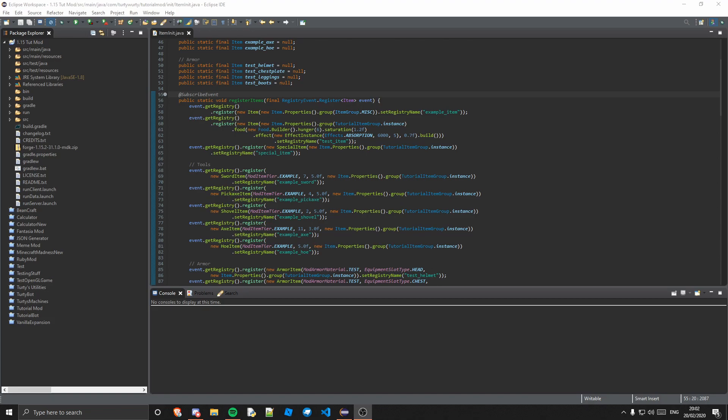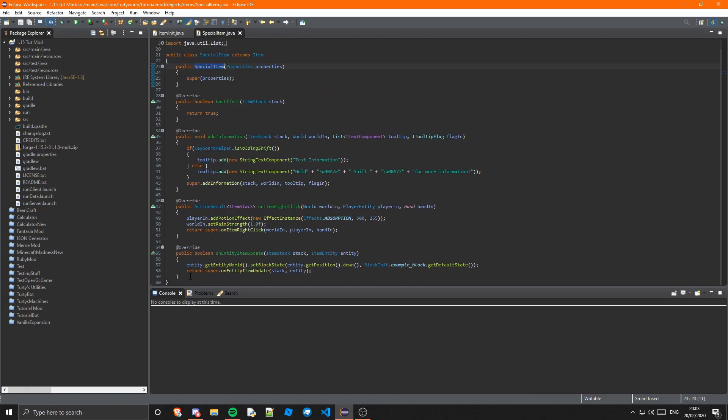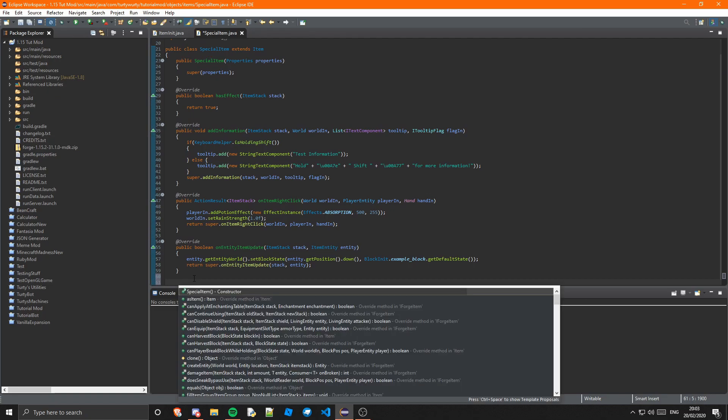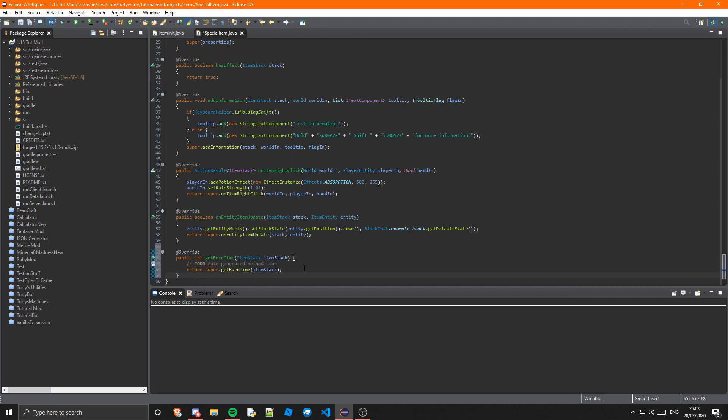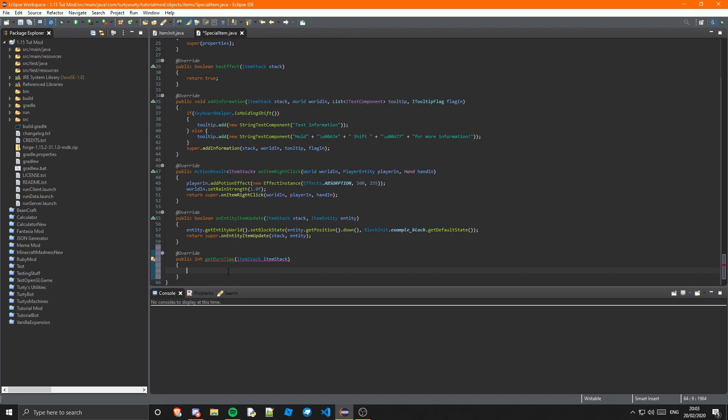To have a burn time, all you need to do is have a new item class — you can watch my advanced items video for that. Go into your special item class, and all you need to do is override the method getBurnTime. This returns an integer. I believe it is the amount of seconds, but it might be ticks, so I'm going to return 600, which I think is 10 minutes if it's in seconds.